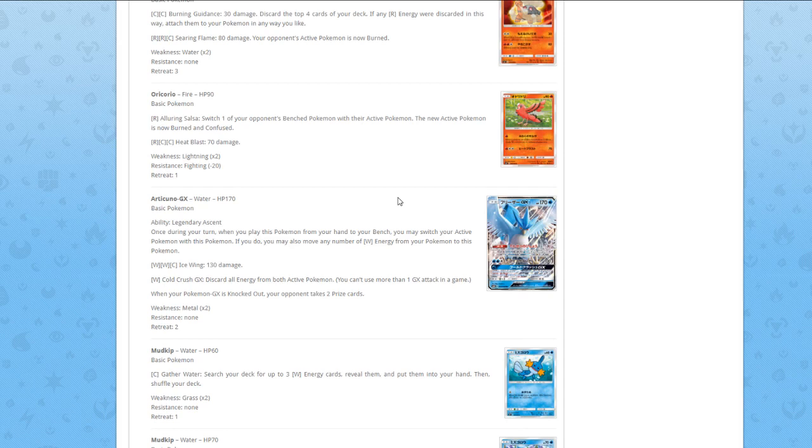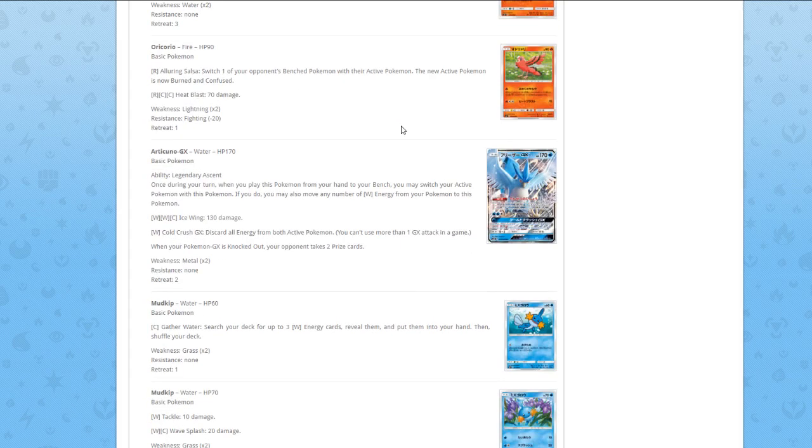Oricorio — we have so many Oricorios already. Ruin Salsa — switch one of your benched Pokémon with the active form, the new active form is now burned and confused. Heat Blast for 70 damage. Another bad card.